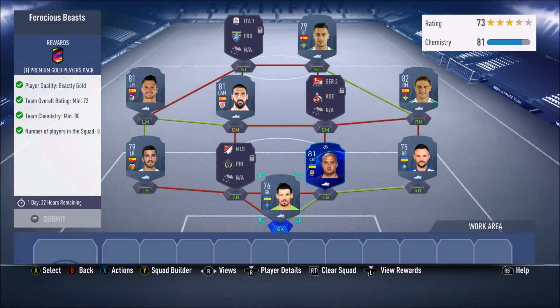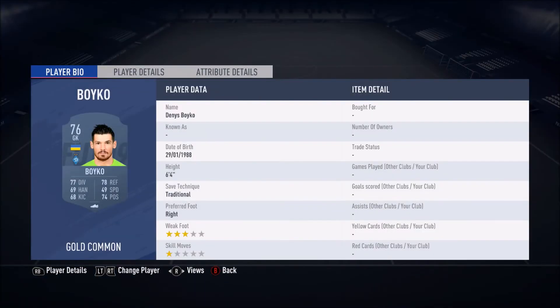For this SBC, basically all you're going to need is a gold team, a team overall rating of at least 73, and at least 80 chemistry on that team. This is the team we have put together. I'm going to do this SBC off camera because I've got loads of untradable golds in my club.